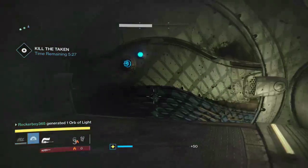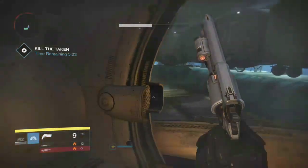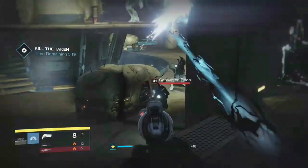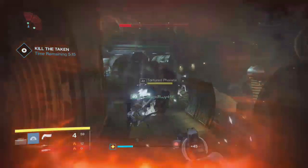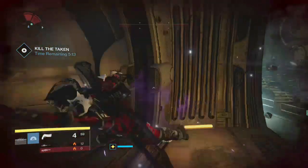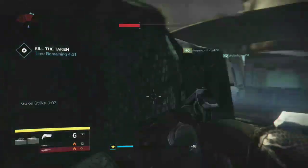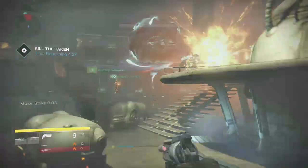So next you're going to go to a boss who is like a huge captain. He fires those black hole things at you and they blind you, so be sure to look out for that. What you want to do when you get to the final boss room is take out all the adds first, because if you take out all the adds right there and then, there's going to be a small break. And when that small break happens, you just freaking unleash your fury onto the boss.